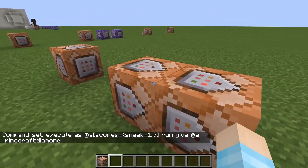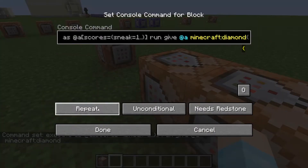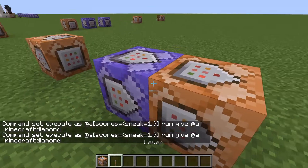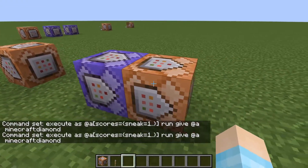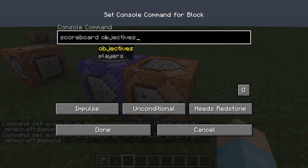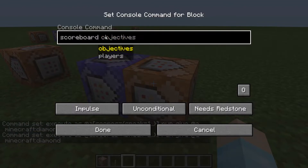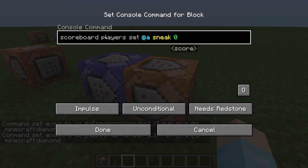And you need to make this a repeat command block. And then the second one - this is going to reset the counter - so it'll be: scoreboard players set @a sneak 0.